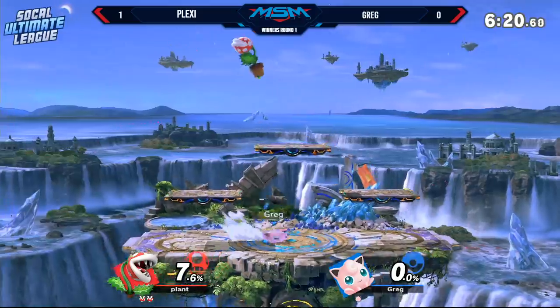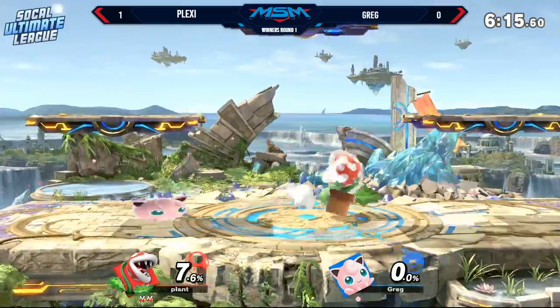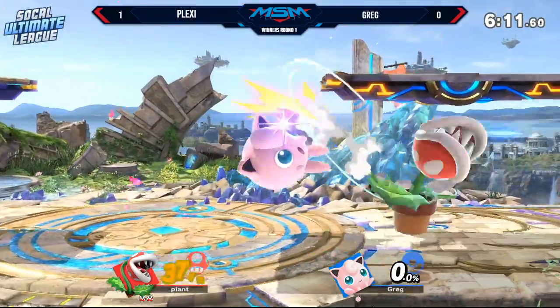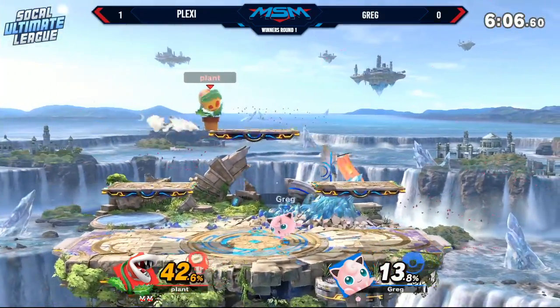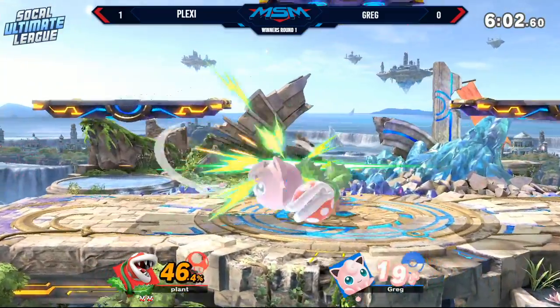Piranha Plant has, like, I want to call it the King K. Rool recovery, where it's always like, oh, they're too deep. And it's just like, no man, I'm cool, I'm good. Oh, you wanted to hit me? I have hitboxes. Exactly, dude. You're like, King K. Rool is wide open, man, that propeller can't hit anything. And it's like, no dude, that thing's gigantic. And they nerfed that too, and it's still pretty hard to edgeguard.